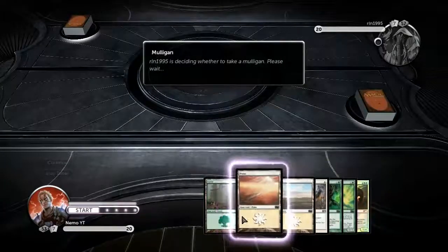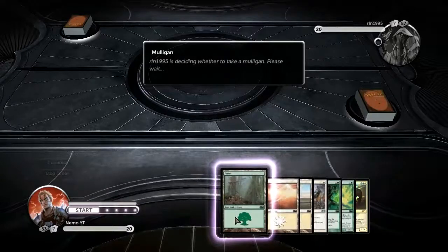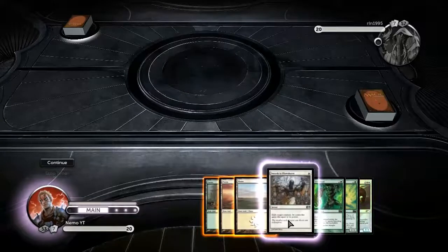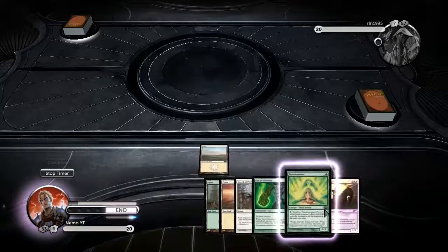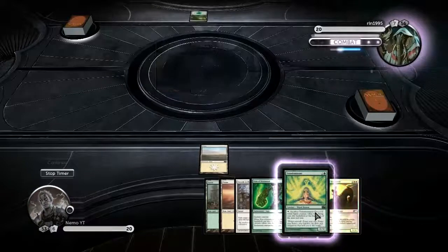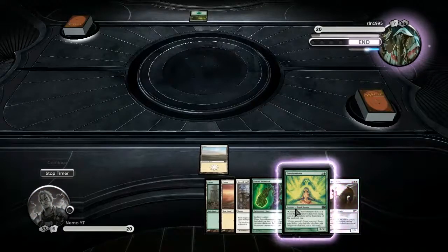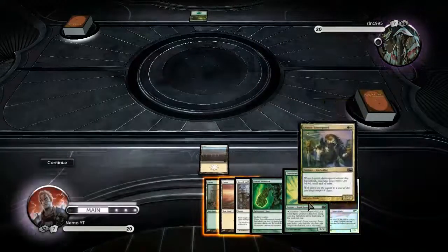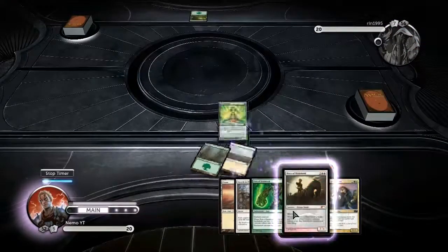We're playing against RLN1955 who is taking a mulligan - hopefully he doesn't just quit because he can't get his hand. Alright, he keeps his 7 card hand, so I guess it wasn't as bad as I thought it was for him, for how long it took him to decide. But sometimes you have those hands where you really need to think about it. I'm pretty sure Collective Might is the most 'what the heck' deck in the tier 1 lineup.